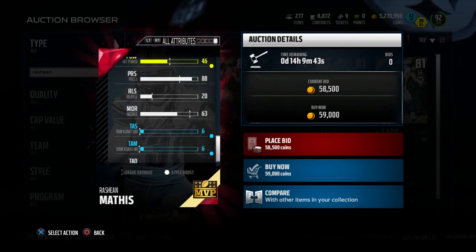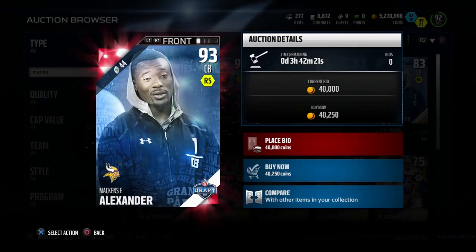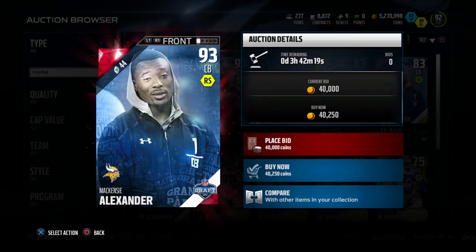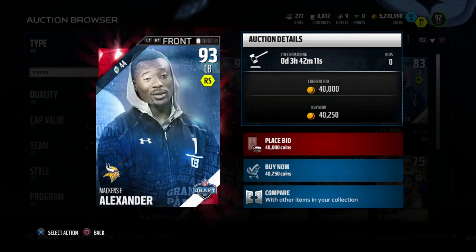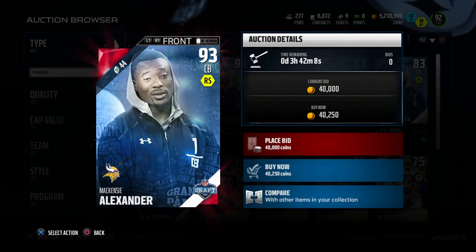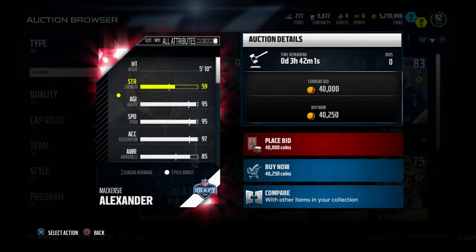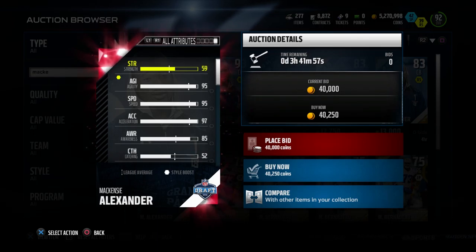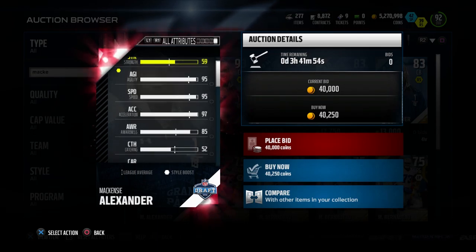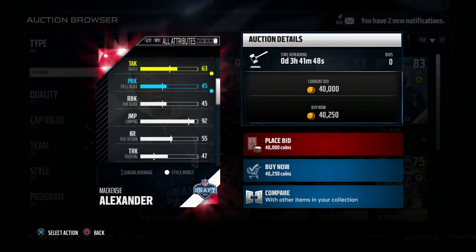The last card I want to show you today is a newer one — a draft card. This is Mackenzie Alexander, the Vikings draft pick, who looks like he's going to be a stud, at least in Madden. I haven't had a chance to play with this card personally, but I've seen others mention him. His salary is 44 and he's going for about 35,000 coins. Where he is really nice is speed and acceleration — if you want somebody that can keep up with the offense on defense and play man coverage without getting burnt over the top, this is your card.